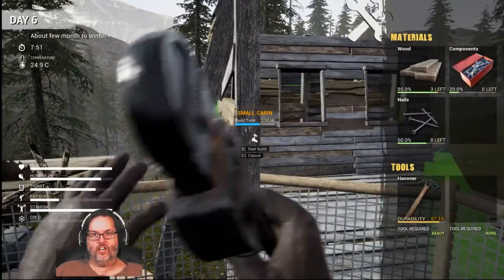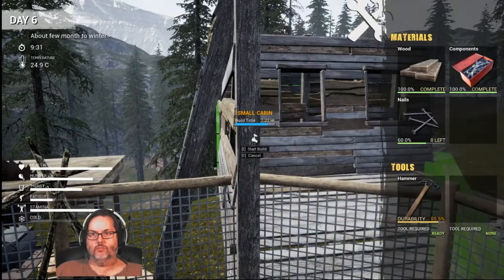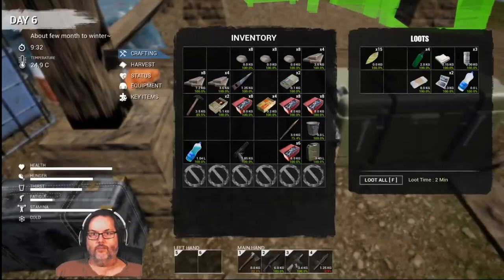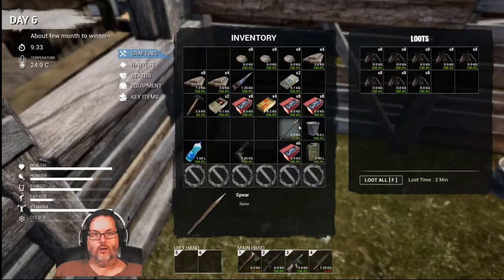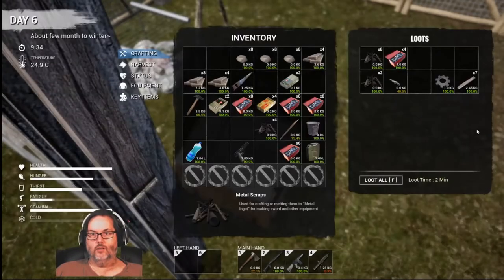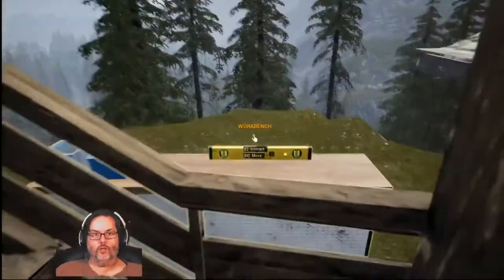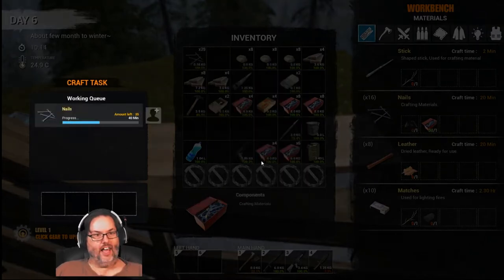I am gonna have to grab some nails. Okay, we do have nails somewhere. And if I don't, I do have the stuff to make them. I'm gonna grab — let's take half of that and four of those. I do want the extra four. We'll come up here and make four batches of nails. That'll take a little over an hour.